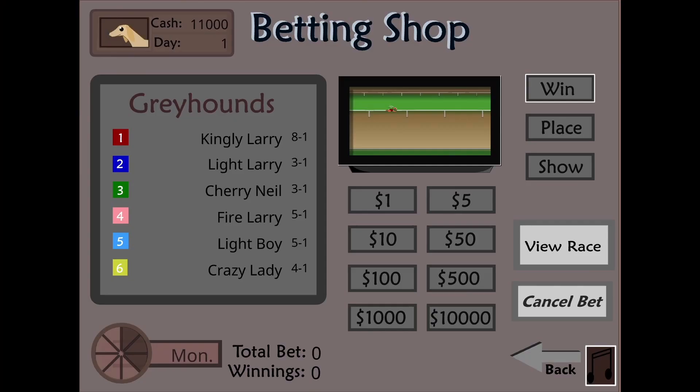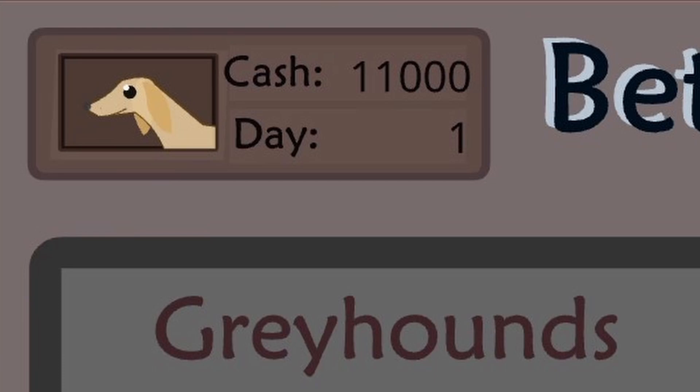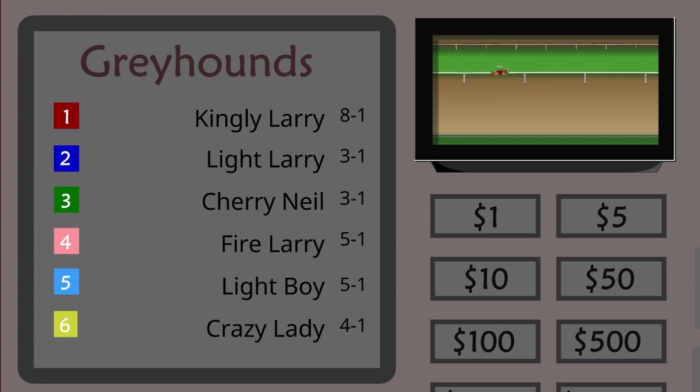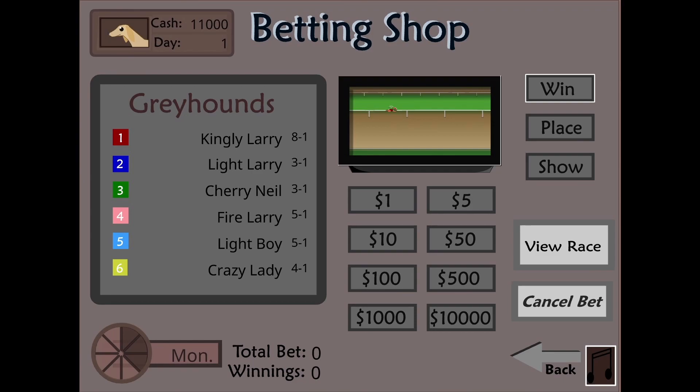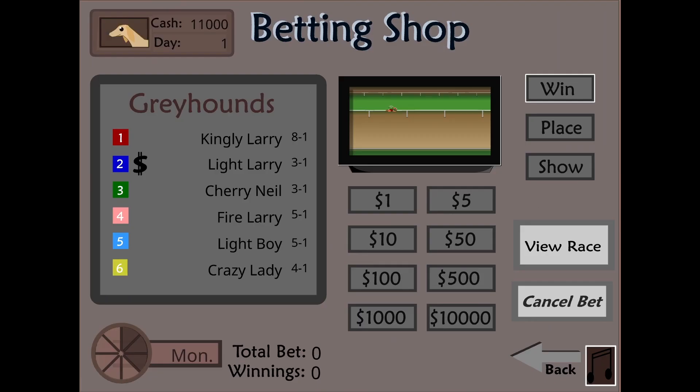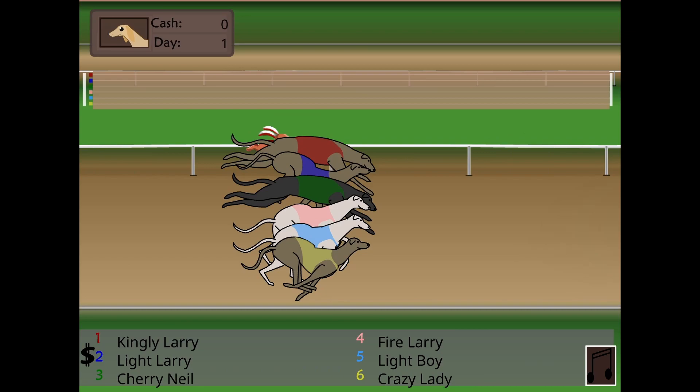With this money, we're immediately going to the betting parlor. The menu layout is pretty simple. In the top left we have how much we can bet, and here we have the greyhounds and their odds. This works off British odds, so we make $3 for every $1 we bet. The closer the numbers are to each other, or the higher amount you need to put in, the better your odds. In terms of how we bet, we will always bet on who wins instead of minimizing risk like a coward. When we are betting all of our money, we are only able to click this $10,000 button repeatedly. Anyway, we will choose Light Larry, bet our money, and start the race.